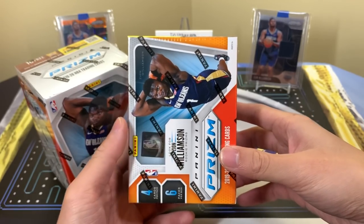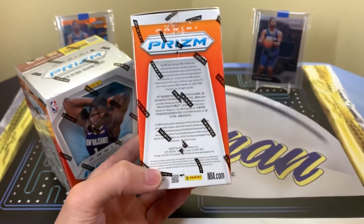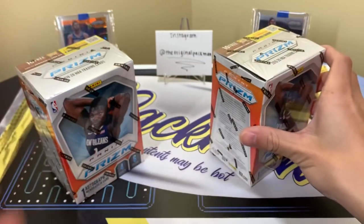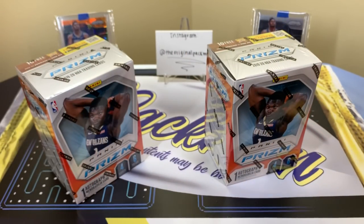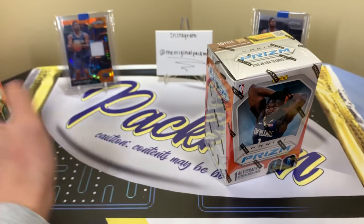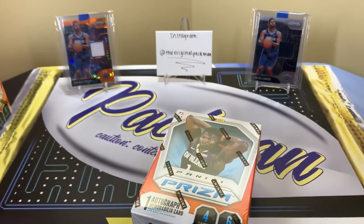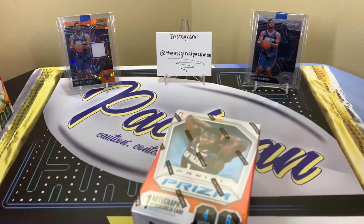The blaster exclusives are notable: the green pulsars are numbered to 25, which is huge, and purple waves appear maybe every other blaster. In the first two boxes of this case we did pretty solid, but I've seen most cases have well above what we got in the last two breaks, so hopefully we can do better. In the background we have double Zion — the orange ice from the hangers and the regular from the blasters.